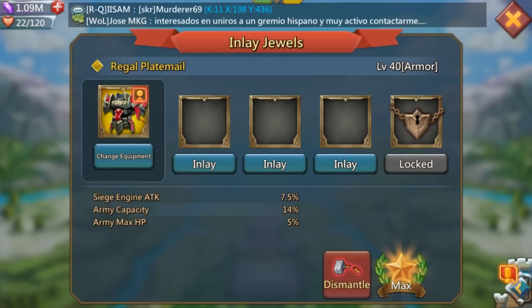For armor, there aren't many strong free-to-play choices. The best I found is the Regal Plate Mail. It has siege engine attack — which honestly won't do much for you — army capacity, which lets you carry more resources when raiding, and army max HP at 5%. Any time you get army max HP it's valuable, and a lot of other armors only offer it if you pay for materials or get lucky with monster hunting. So the Regal Plate Mail is the complete free-to-play armor I'd recommend.